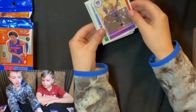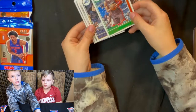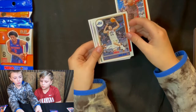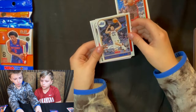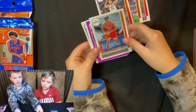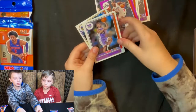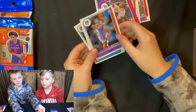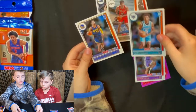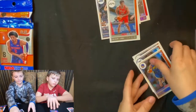Second small pack: De'Aaron Fox, Bogdanovic — we'll get that name someday — Trae Young in purple, Kawhi Leonard, Davion Mitchell, James Bouknight, and Jalen Suggs.